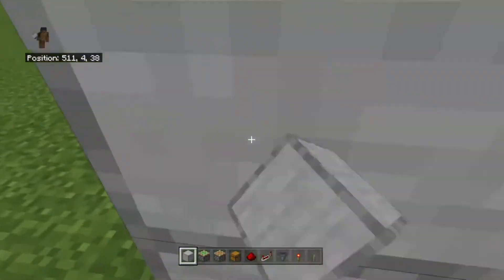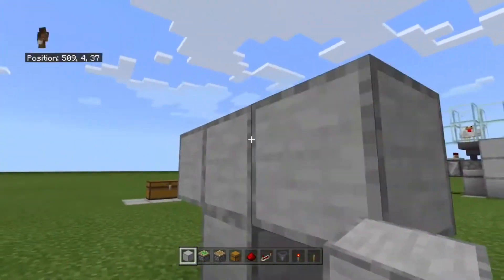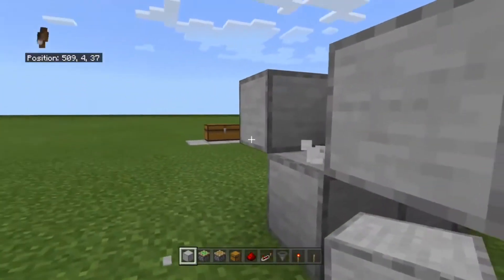First up, you're going to need to place your building blocks like this. Then on the sides, you're going to need to place your blocks like this. And then remove the middle block.